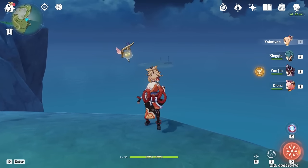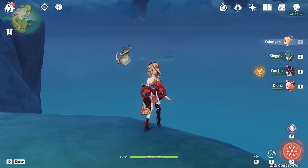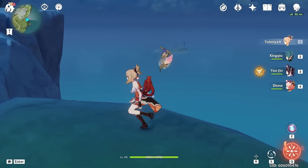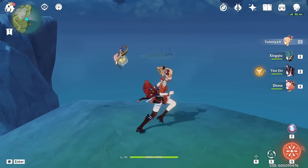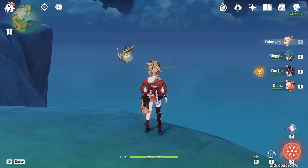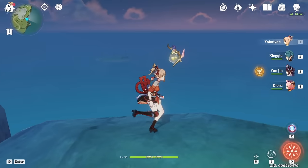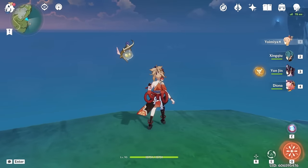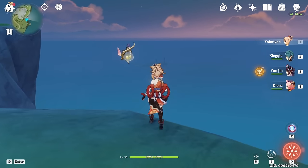Next we have the Nameless Island in Mondstadt. I did attempt to swim there, but I forgot how to do it, so I drowned multiple times. So I'm just going to pretend I'm over there right now. That island has an Anemoculus, a Luxurious Chest, and a quest associated with it. Other than that, there's basically nothing there. You can go collect some crab and some Ruin Guard material if you want, but trying to swim over there just for all of that is really not worth it. Sometimes I don't even remember this thing exists because it's not even on the map. When I think of Mondstadt and the ocean, I really just think of Musk Reef — not really the Nameless Island. So yeah, this place is forgotten about.